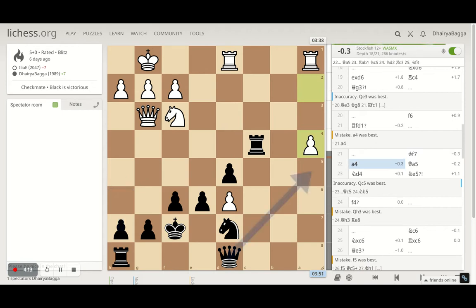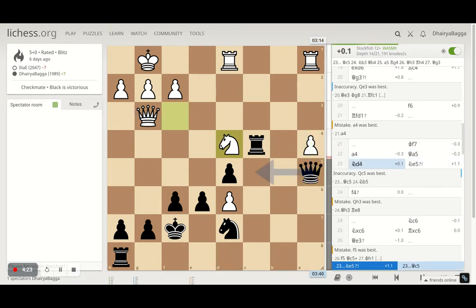Opponent starts pushing a4, trying to pressurize me from the other side of the board. I went with Queen a5, making sure the pawn doesn't advance further — now I have two attackers on the pawn and only one defender, so I can win a pawn. Opponent plays Knight to d4.